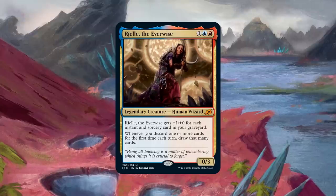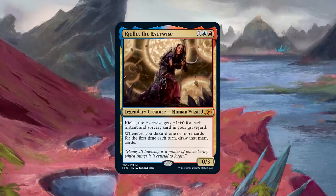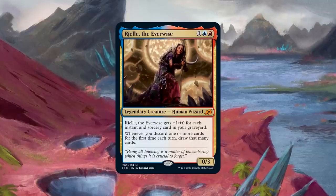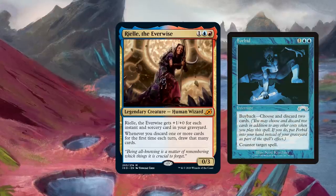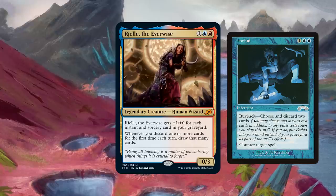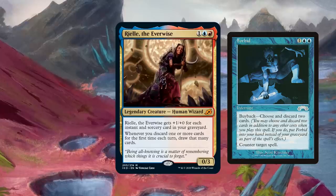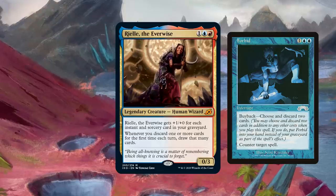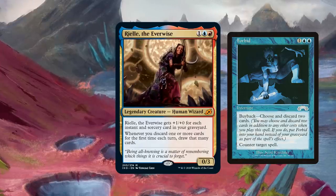Windfall, Wheel of Fortune — all those are staples for Rielle. She can get very oppressive when you're running cards that usually have a drawback, like Forbid. Forbid is a three-mana counterspell with buyback — you return it to your hand if you discard two cards. So you cast Forbid, counter something, pay the buyback cost, discard two cards, and Rielle just draws you two more cards so you don't lose any cards. As long as you have the mana you can just keep countering things and you'll never go down in card count.